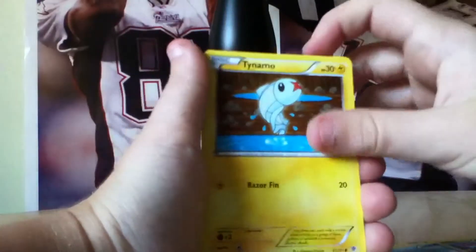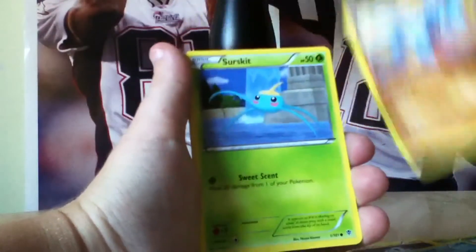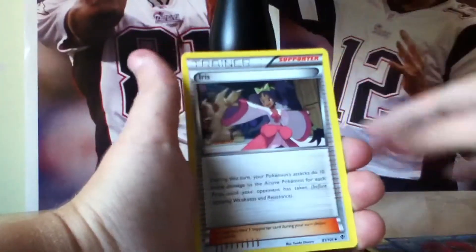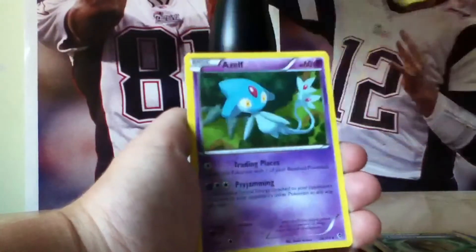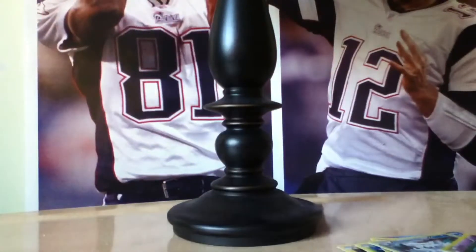Lapras, Tainamo, Remoraid, Sock, Serskit, Octillery, Iris, Root Fossil Lilip, Abomasno Reverse, and it is Elf. So two Legendaries so far.